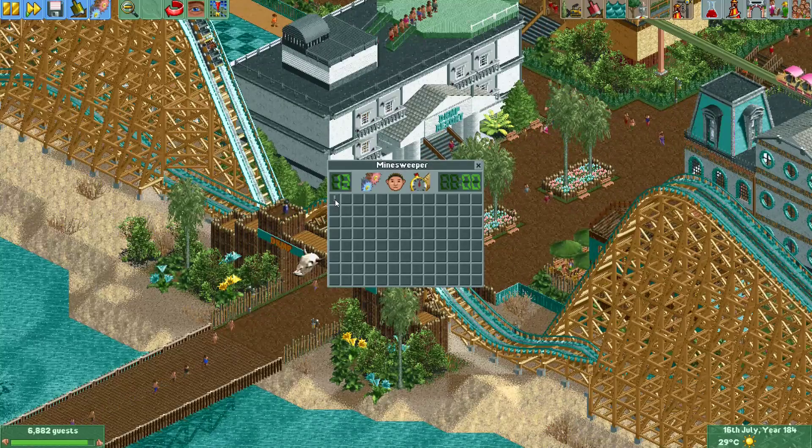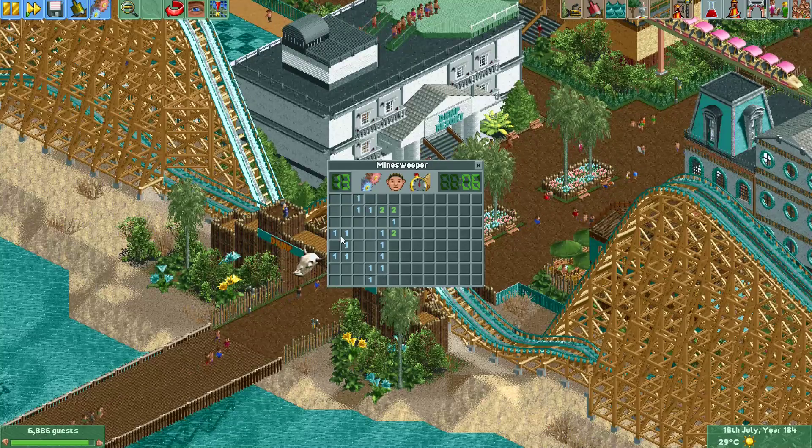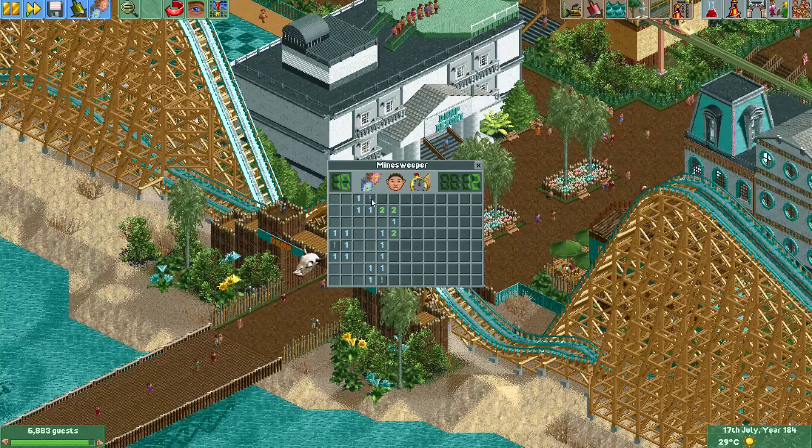So if you click a tile once it places a flag, and if you click it again it reveals the field. For example, I know there's a mine here so I'll put a flag. There will also be mines here, and then you can click a tile twice to reveal what's on it if you're sure there are no mines on it.